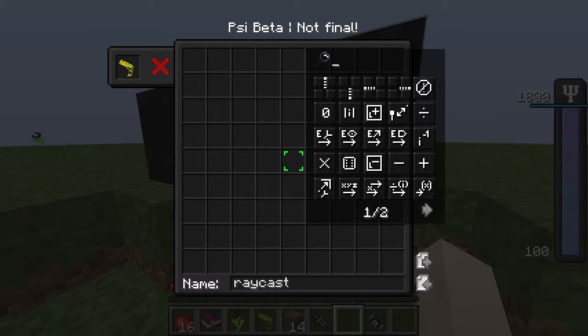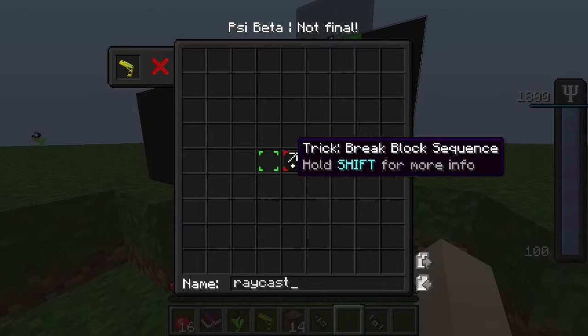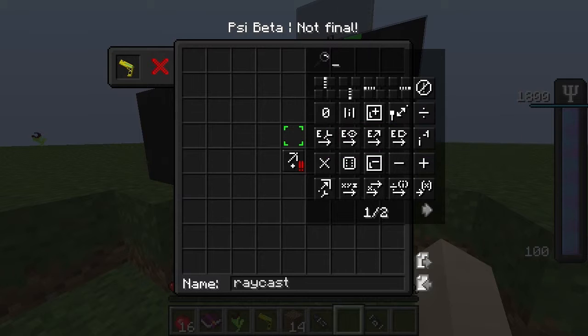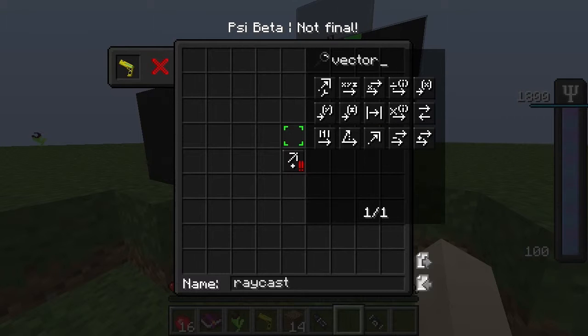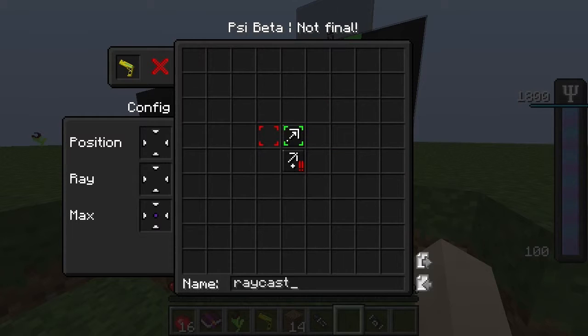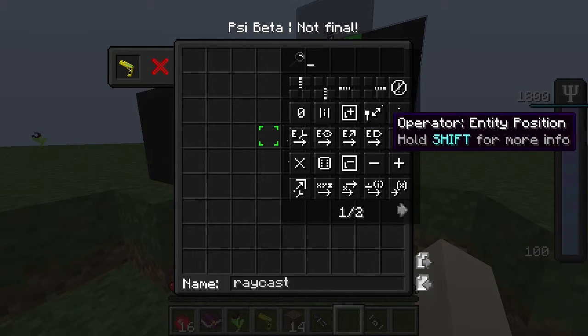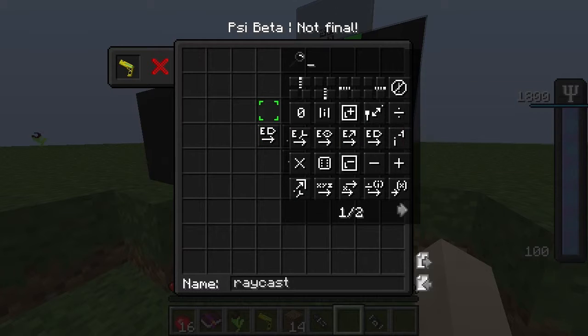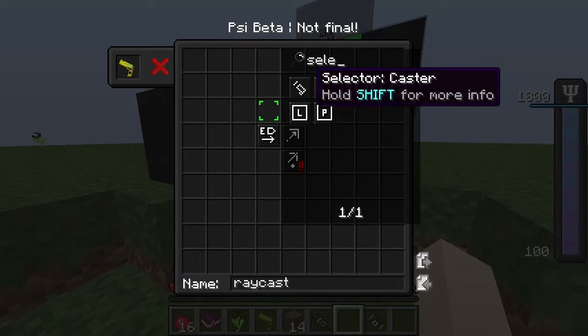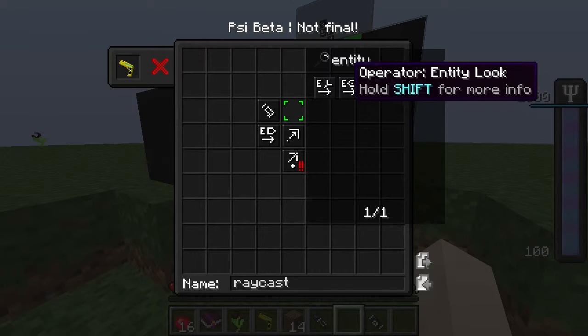Okay, let's do this one then. So we want to get break blocks. All right, so we'll do a vector raycast starting at the entity position.